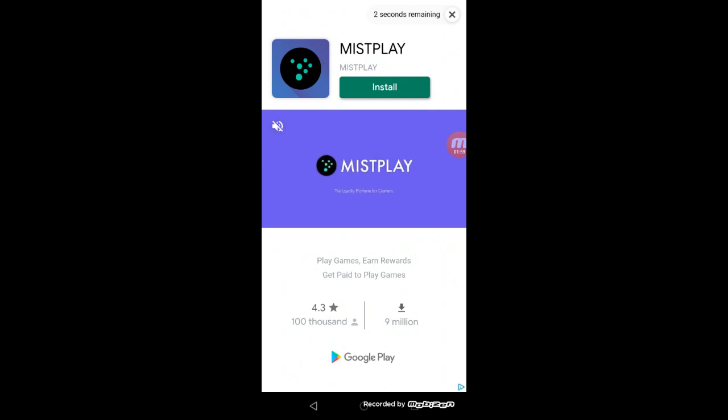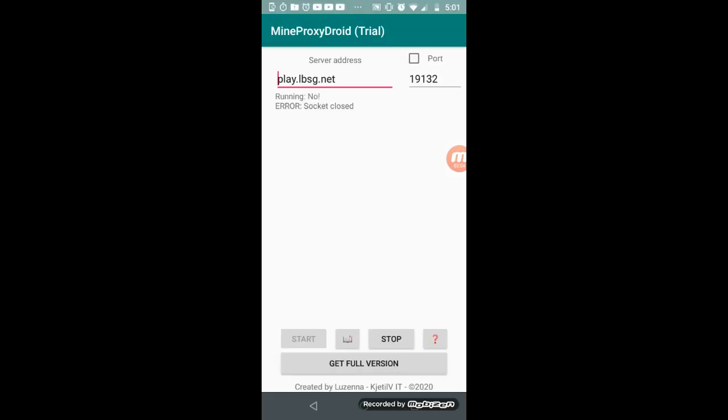Now as you can see it's running — play.lbsg.net, packets received zero, packets in five. So now if you go to Play and scroll to the bottom you'll see the server right there. I'll cut over and show you guys that on the PS4.